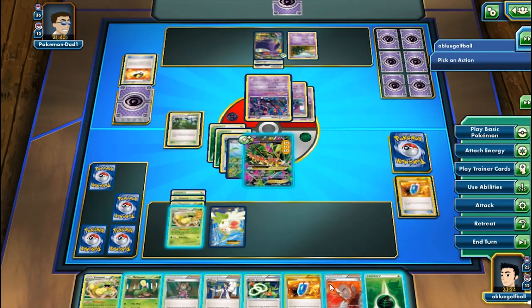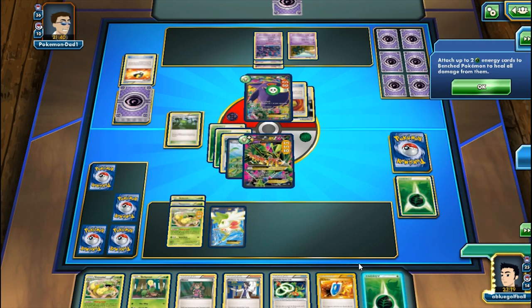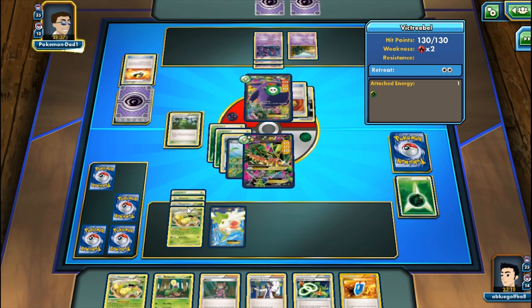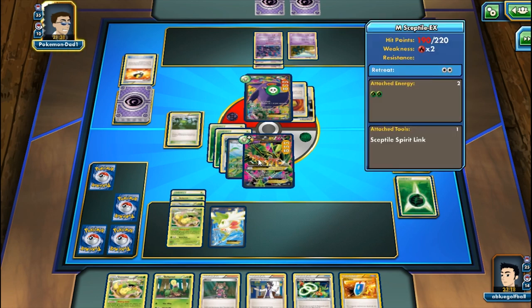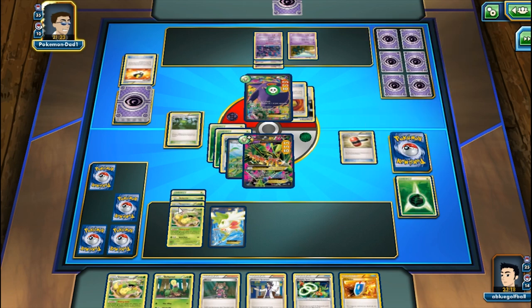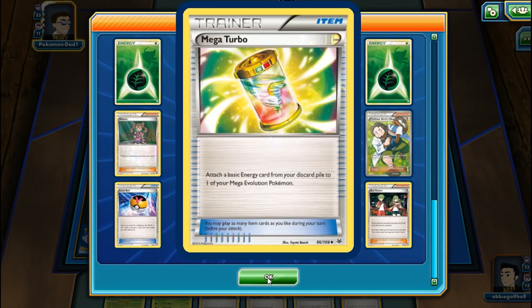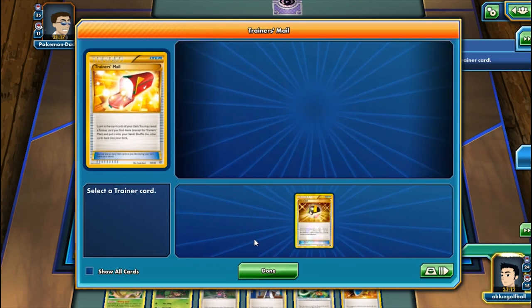We Lysandre out the Gengar and use Jagged Saber, healing all 20 damage off Victreebel. Mega Sceptile EX still has 190 HP. My opponent plays Crushing Hammer, discarding an energy from Mega Sceptile. We have one more Mega Turbo in the deck. My opponent applies confusion status. We get Trainer's Mail.